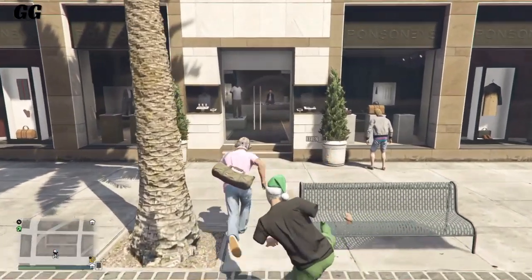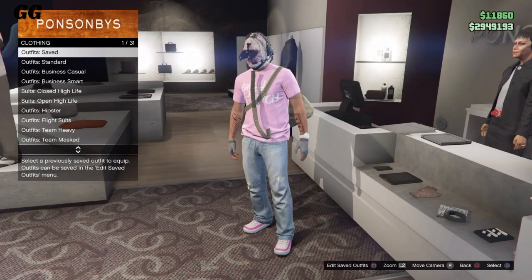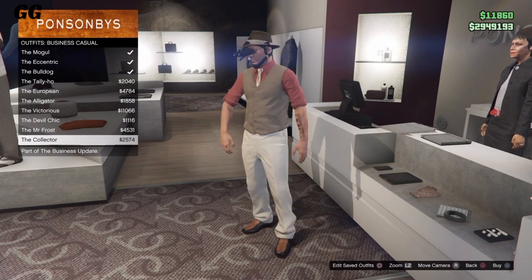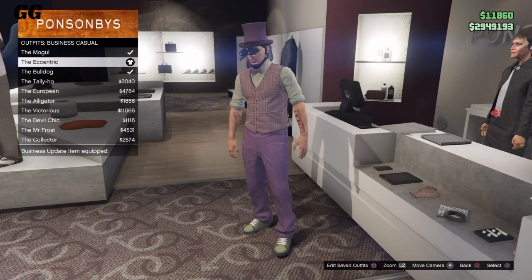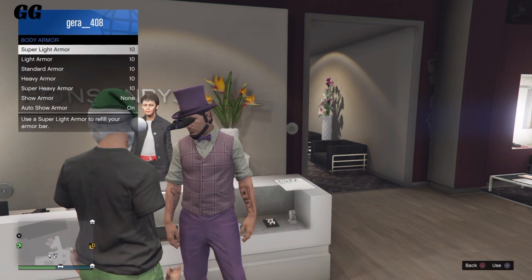For this final clothing glitch, go to any clothing store around the map. Once you're in the outfit section, go to 'Business Casual' and select any of the three outfits I'm hovering over. Once you've chosen one, back out, open your interaction menu, and choose your body armor.